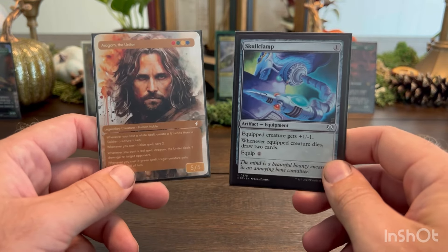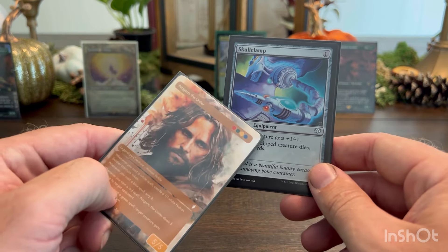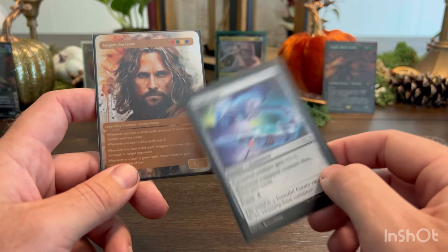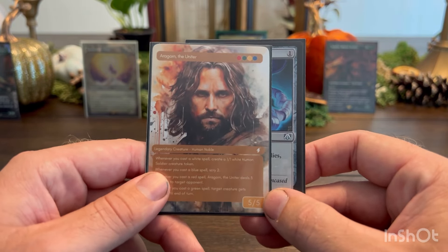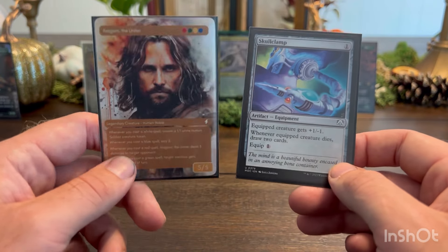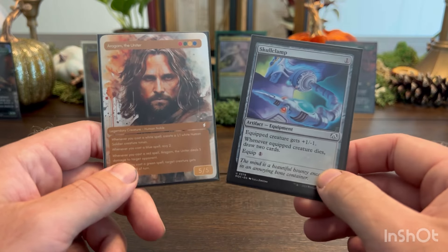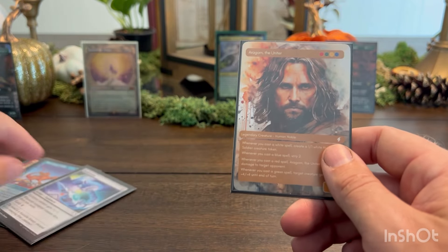Another honorable mention is Skullclamp. It's a one-mana equipment that gives equipped creature +1/-1, and whenever the equipped creature dies you draw two cards, with an equip cost of one mana. Our commander creates 1/1 human soldier tokens whenever you cast a white spell, and equipping Skullclamp to those 1/1 tokens causes them to immediately die, letting you draw two cards each time. Cast enough white spells, make a ton of tokens, and use Skullclamp to draw a ton of cards.